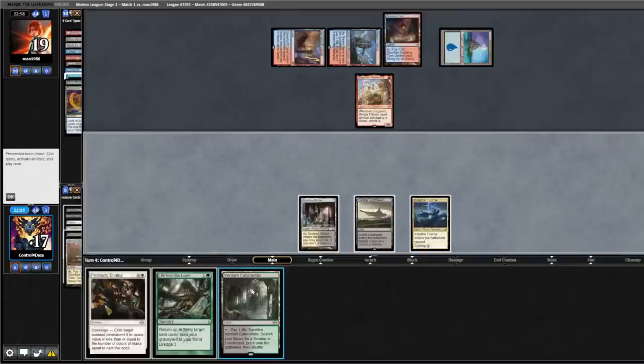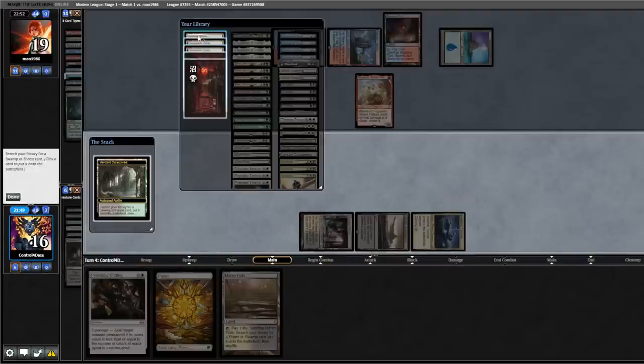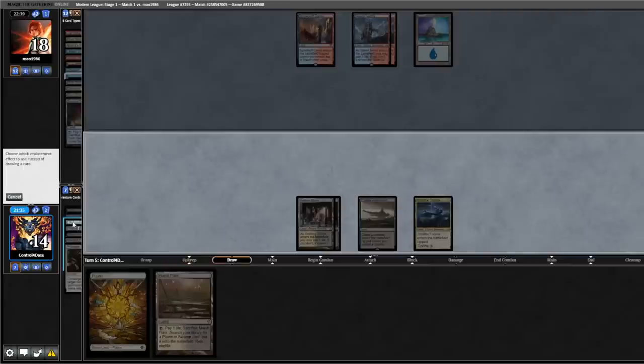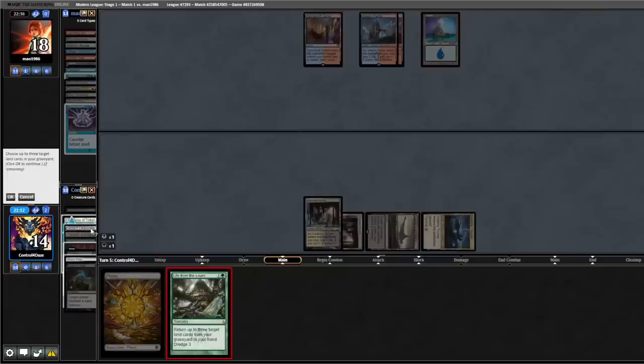Pretty good draw off Verdant Catacombs. We're going to lead on a Loam, Raven's Crime them, fetch Shock to get rid of Ragavan. They fetch, back to them — they've got nothing. We're going to Loam, Raven's Crime them discarding a Counterspell. Loam back our Flagstones, Basic Swamp, Marsh Flats.